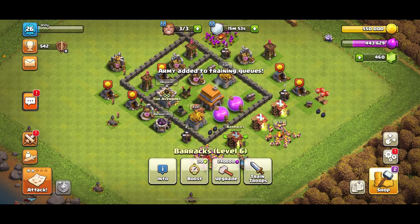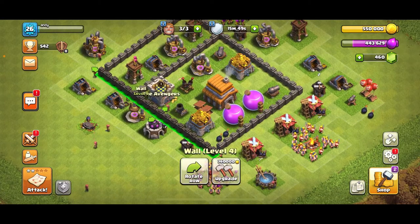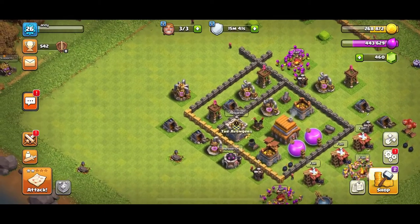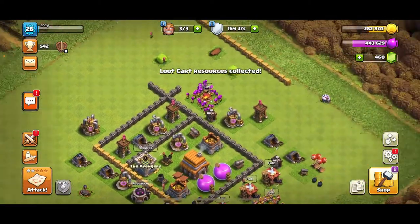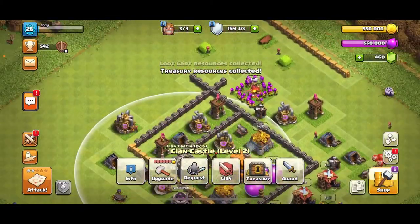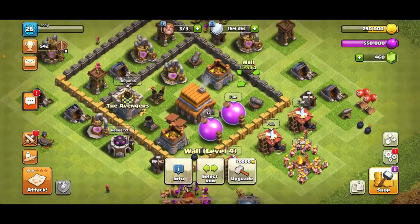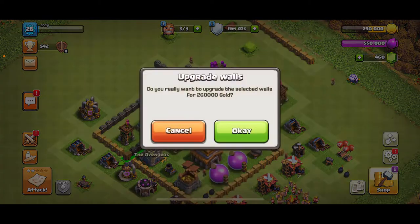First things first, we're gonna start by upgrading the walls like I said, let's get rid of some of this gold. Select this row — that's about it. I thought I'd get more, but let me collect the treasury. Okay, we're back at 500,000 gold. Let's go ahead and start upgrading this row of walls as well — actually I think it's too much, let's save this row.